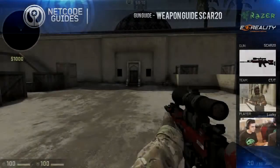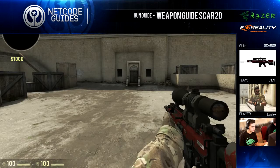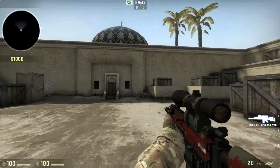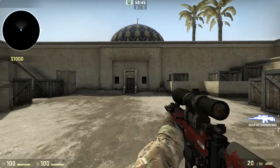What's up guys, this is Lucky from NetCodeGuides.com and today I'm going to be doing a gun guide on the SCAR-20. I'm just going to go over everything - how to shoot with it, how the recoil looks when you hold down mouse 1, and then afterwards I'm going to show you how to use the gun. So for starters, I'm just going to do a brief overview of the gun.